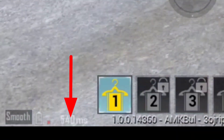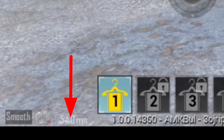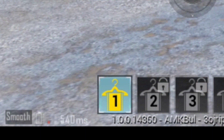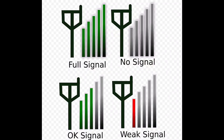First of all, let's talk about MS in your PUBG Mobile. As you can see, there is a signal strength indicator. If the signal strength is very weak, it shows a green color when it is very strong. If you have 20 MS or 100 MS, you can see smooth gameplay. If you have 540 MS or 968 MS, you can see the red color symbol.